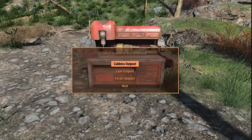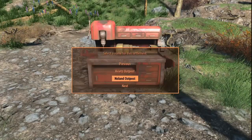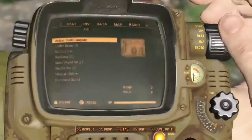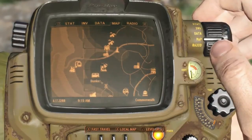Once you place it, it will open a screen to allow you to name your new settlement. You're allowed to build up to 10 settlements. For example, if I call this 'Wharton Outpost,' it'll automatically update your map and if you look in your Pip-Boy you'll notice Wharton Outpost is now on the map.